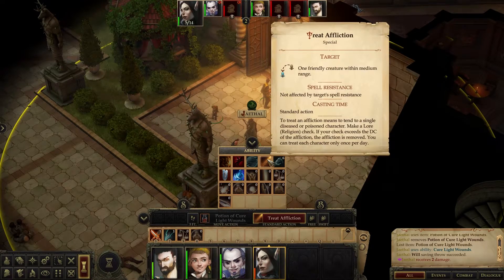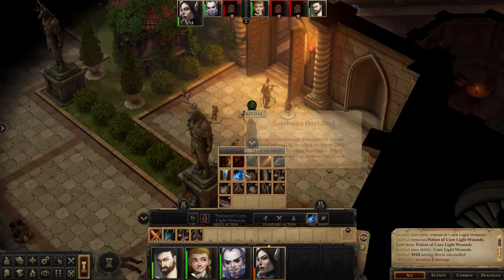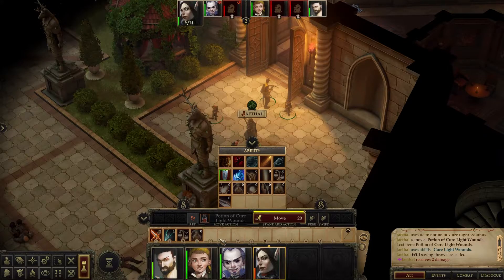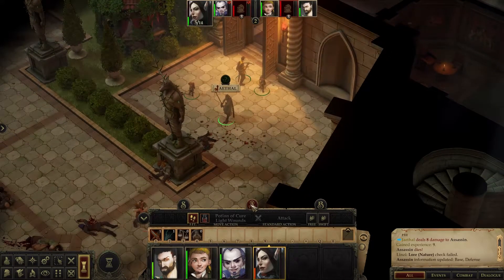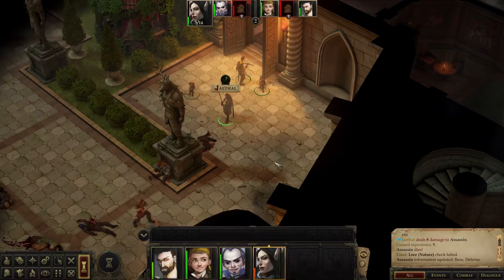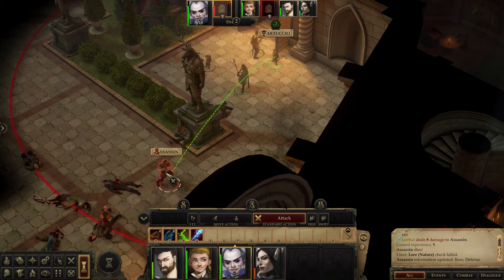Let's turn on fight defensively. Does it show that anywhere else? Doesn't look like it. Good one. There it is — fighting defensively. Tartuccio, you can reach him with your crossbow. How about with Ray of Frost? You're going to have to move a little bit.